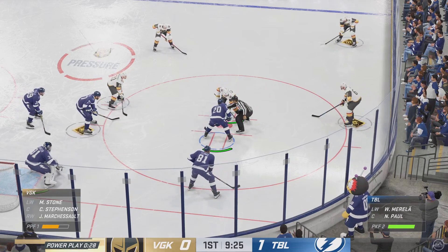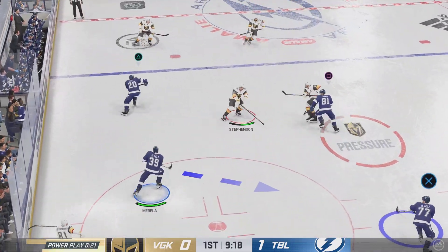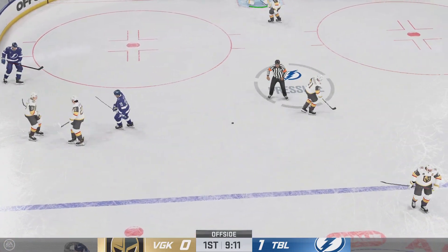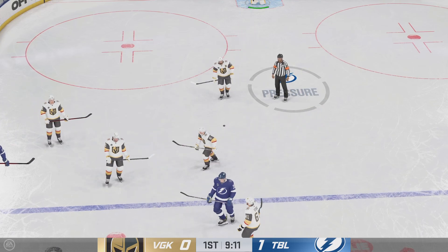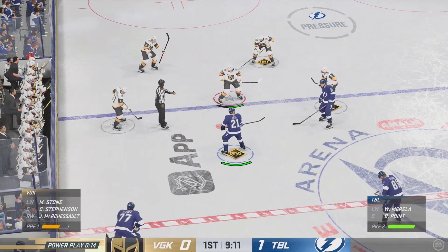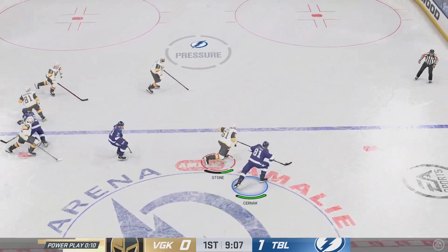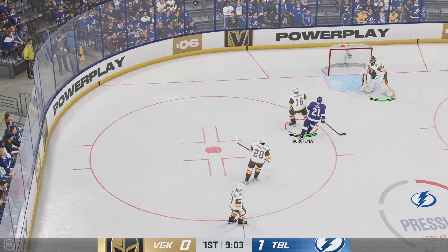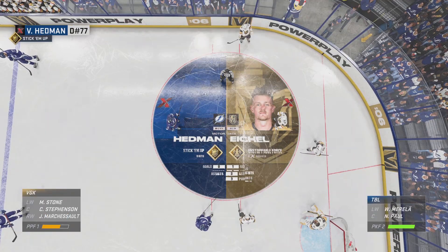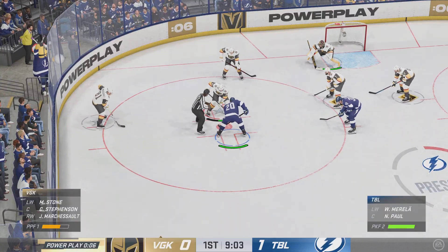Another face-off looming here on this power play. The Bulls win the draw here in their own end. More time off the clock as they grab the puck. Play is blown dead with the offside. Stone's team is trailing, and they're looking to him to use his zone ability to generate some offense. Eichel's hard to jostle off the puck — that strength and balance is his unstoppable force zone ability, and it's what makes this possession game so strong.